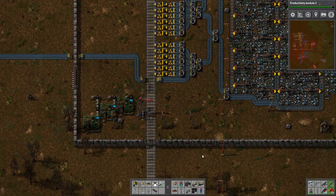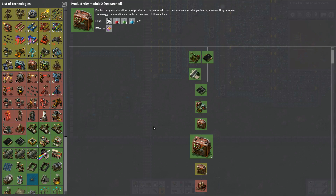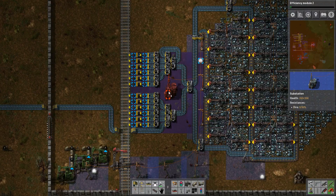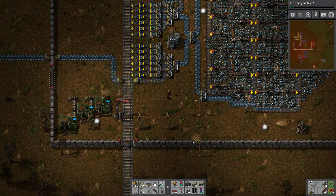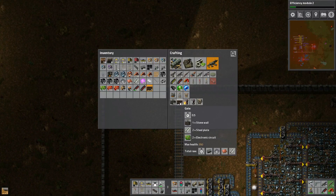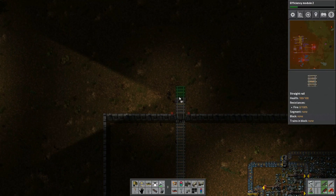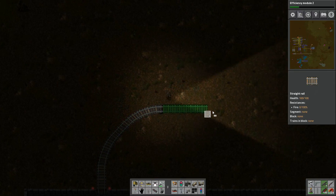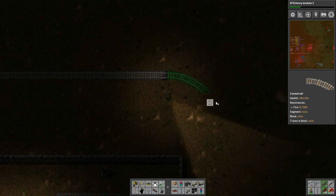Hello, welcome back to my series in Factorio in which I'm attempting to build a mega factory. My name is Azrael, come along with me as we continue our adventure. In the last episode I went ahead and started setting up a loading dock over here in my iron mine and a corresponding unloading bay over near my new smelting area. Today I'm just going to finish up the rail connections that connect the two, so hopefully we can get that all up and running by the end of this episode.